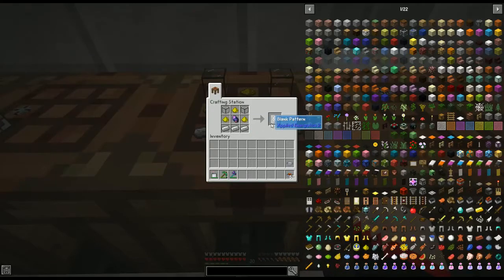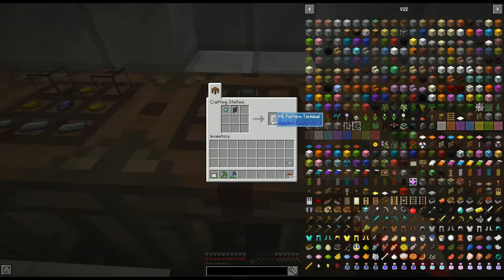Then we're going to make the blank patterns, and you're going to need a lot of these because these tell the system what we want to make. For this we're going to use three iron ingots on the bottom, three glowstone dust, a fluix crystal, and two quartz glass.